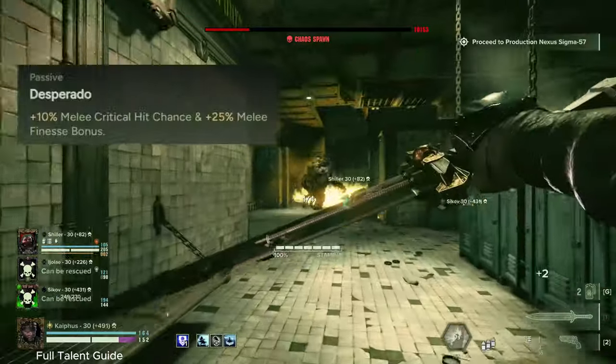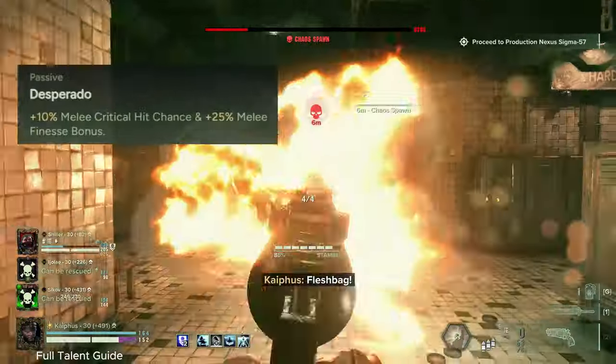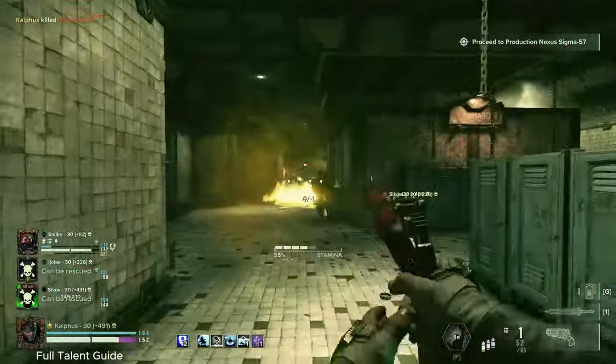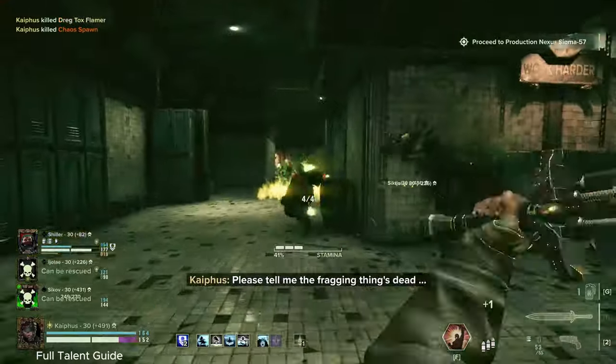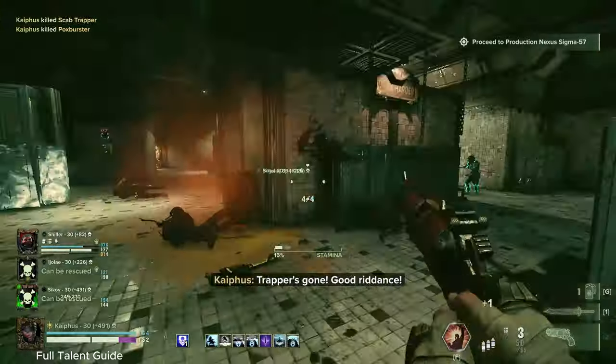Next up, we're taking Desperado on the right side of the tree for the 10% melee crit and 25% melee finesse bonus. This means that with Reciprocity fully stacked, we're now up to about 40% chance to crit with just our talents - nothing on our weapons, just from the talents alone.